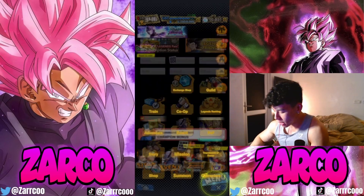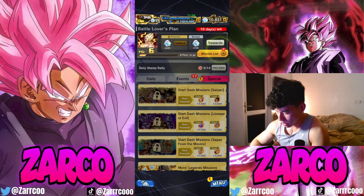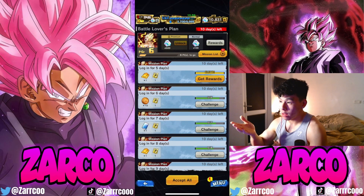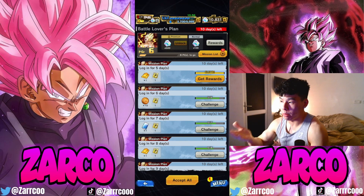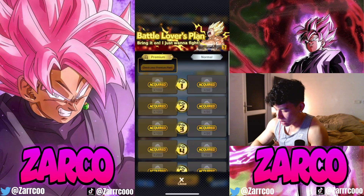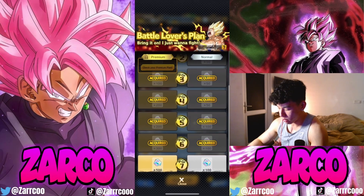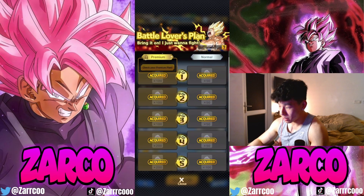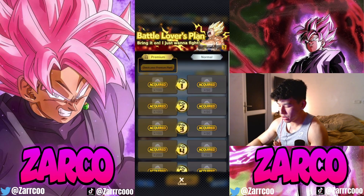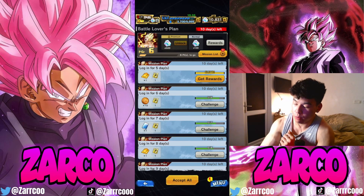Next, we've got the mission plan. I recommend the Battle Lovers plan — everyone should already be picking this. I'll go through the free-to-play side because not everyone can afford the premium side. By just having the free-to-play side, you can be getting 500 Chrono Crystals. You can get more with the premium plan, but that's 500 right there.